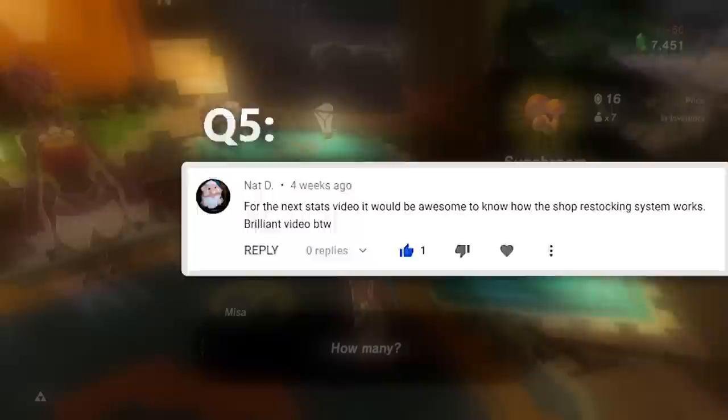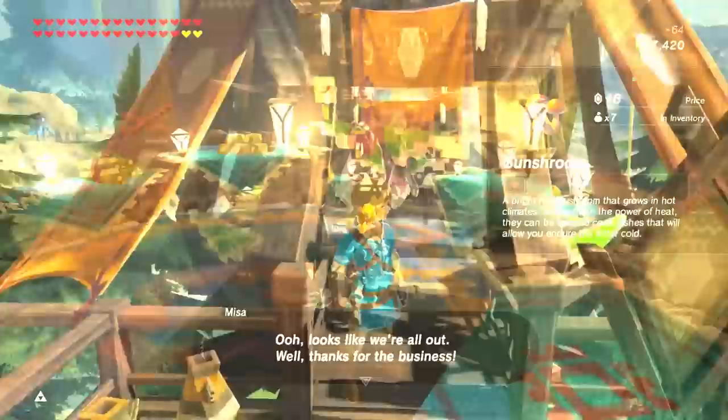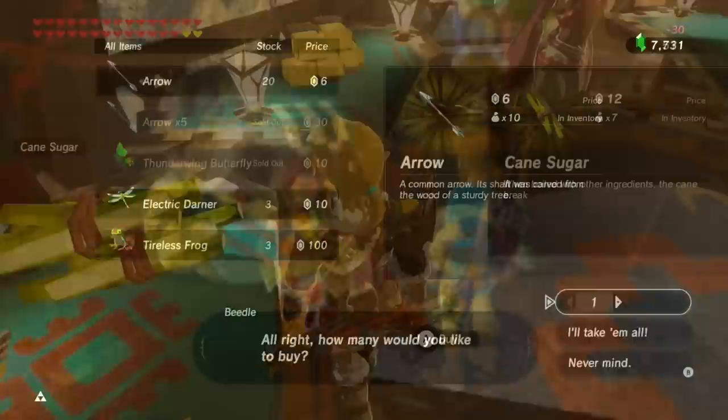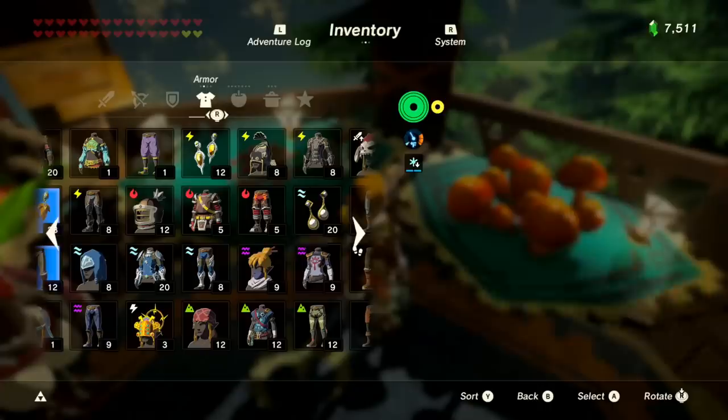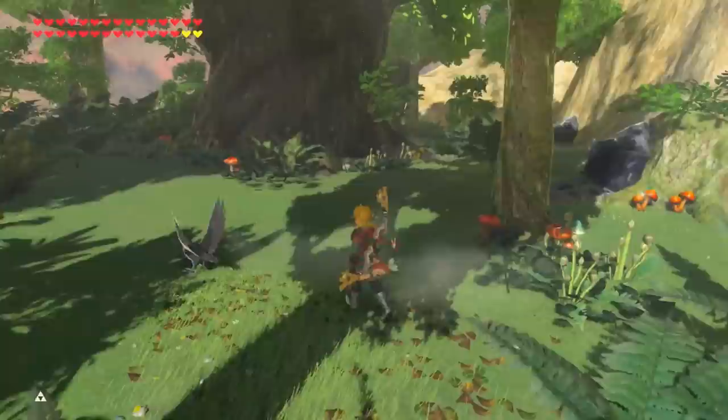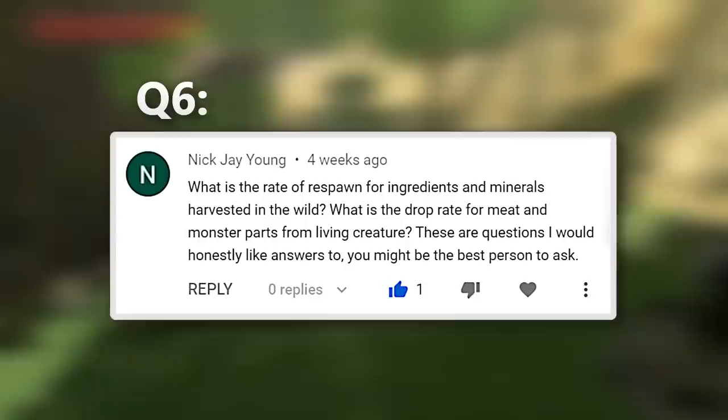Speaking of shops, this leads us into the 5th question: how does Breath of the Wild's shop restocking system work? Shops will generally restock their goods at midnight every day, but there are a few exceptions. One: if you stay within the general area of the shop when it hits midnight, that'll prevent it from restocking until the following night. Two: shops will never restock arrows if you have more than 50 of that type in your inventory.